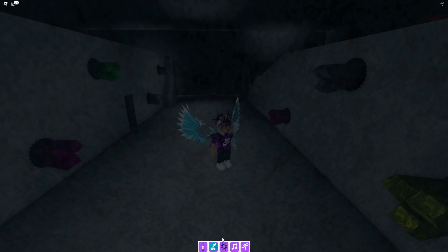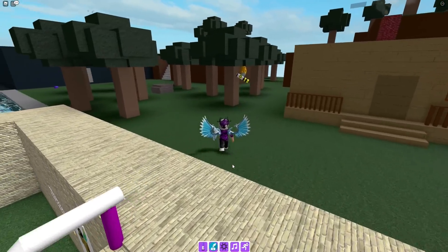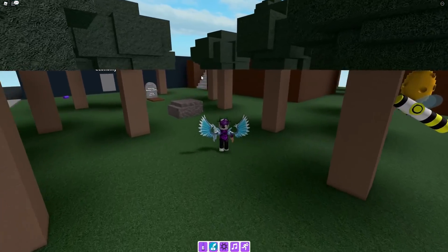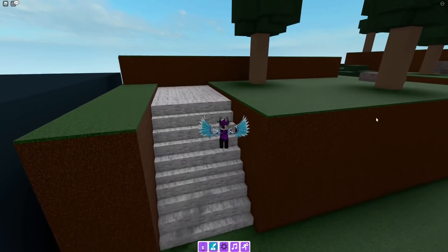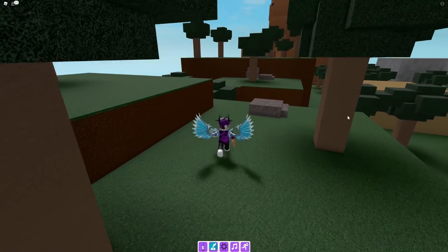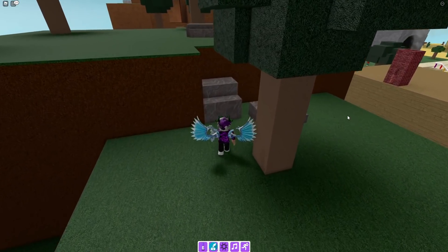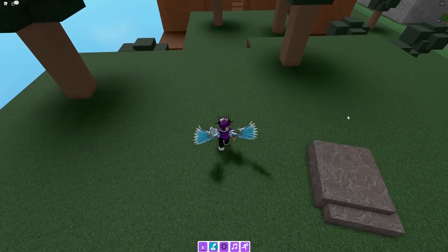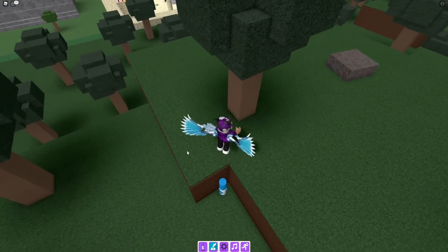Teleport to spawn, then jump up here, onto this tree, and then go down here where you can get the blue marker — an easy one to claim up.